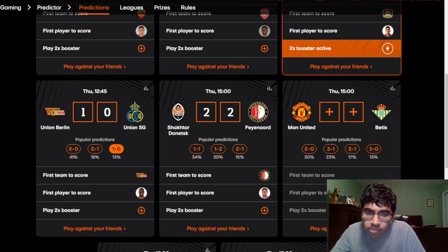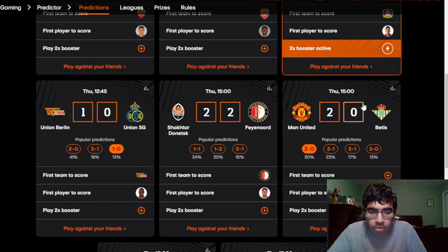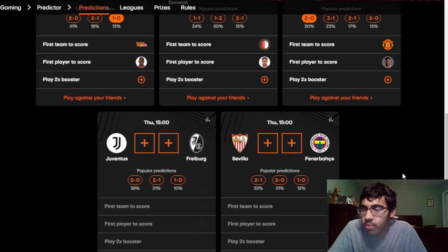Manchester United vs Real Betis: United are coming off a heavy defeat to Liverpool on the weekend. For United, van de Beek, Eriksen, and Martial are out, although Martial is back in training so may make an appearance. For Real Betis, Canales, Nabil Fekir, and Luiz Felipe are out. I'm going with a 2-0 Man United win. Real Betis are a good team, but I feel their goal scoring is limited without Fekir. Marcus Rashford to score.